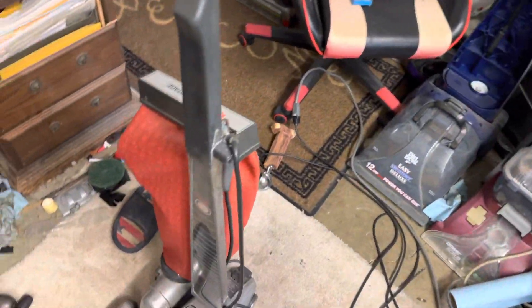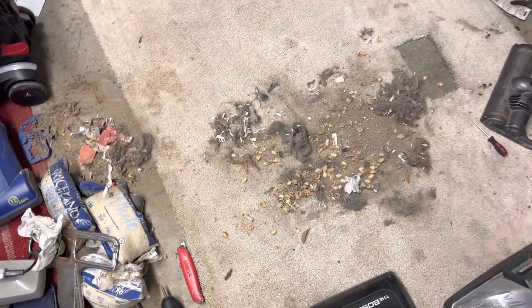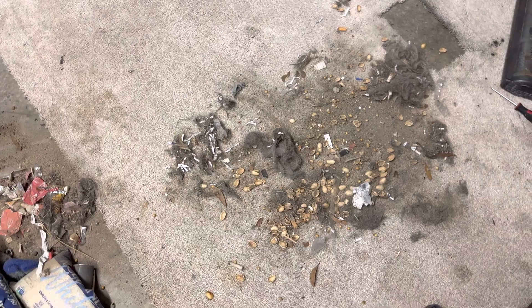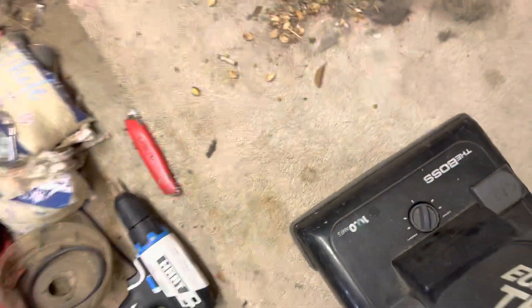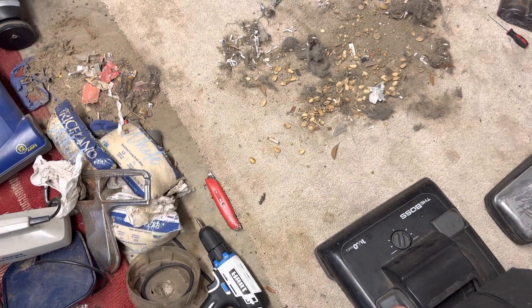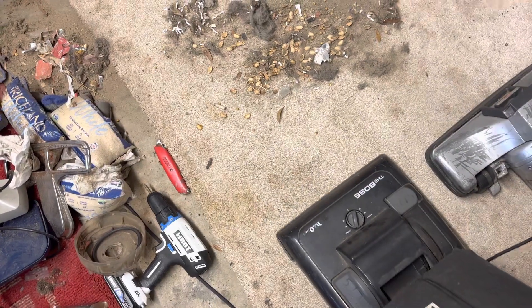Here we go — we're gonna start with the Eureka The Boss. I already went through to make sure there are no nails or anything hard, so the hardest objects are the popcorn kernels. I need to adjust the height because we don't want to tear up our belts. I'm gonna put this on three — Kirby will probably go on three as well, so it should be pretty even. Here we go — whoa, very dusty!